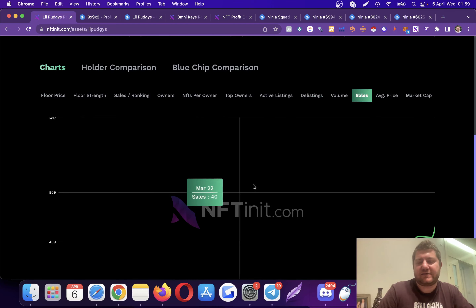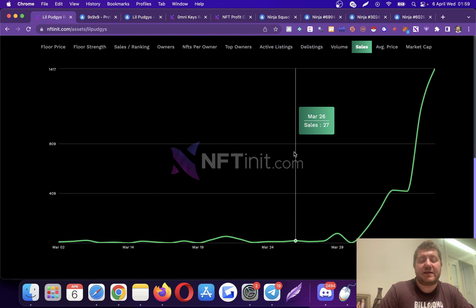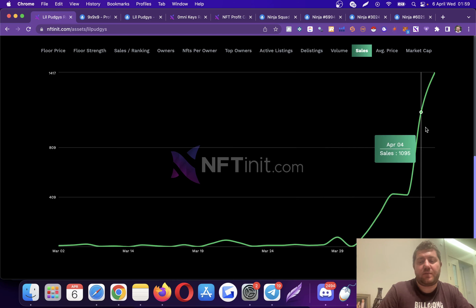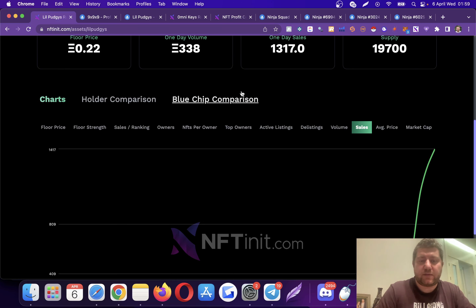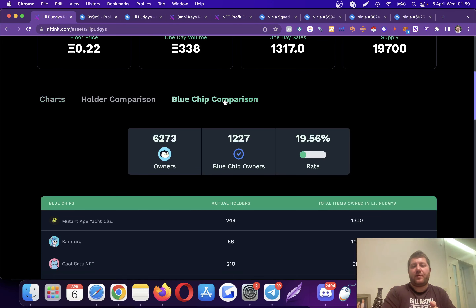You can also look at the volume and sales movement — I won't go into details, they are simple graphs you can explore yourself. There was quite a big pump here. Now, this part is extremely important — it's the blue chip comparison.